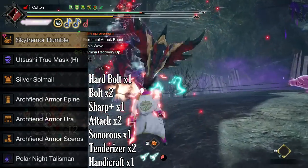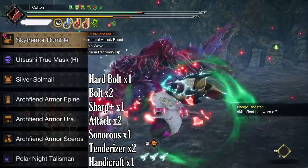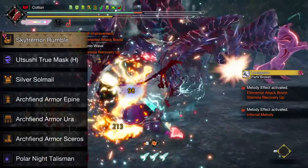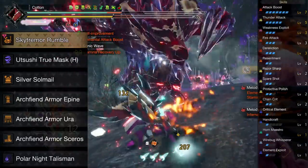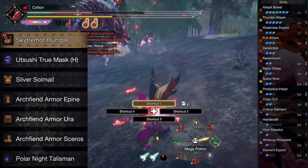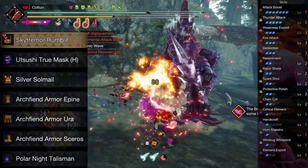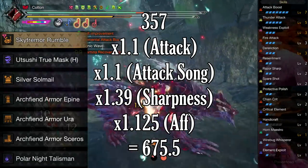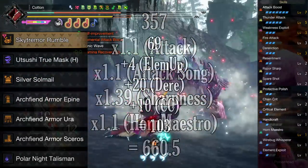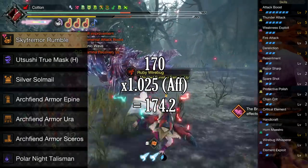For the thunder build, decorations are a Hard Bolt Jewel and two Little Bolt Jewels, the Sharp Plus Jewel, two Attack Jewels, one Sonorous Jewel, two Tenderizer Jewels, and one Handicraft Jewel. This build and the two following only have 2 Protective Polish due to a lack of weapon decoration slots — unless you get the final rank from armor augments — so getting that rank becomes a main goal for the Thunder, Dragon, and Water sets. Skills: 7 Attack Boost, 5 Thunder Attack, 3 Weakness Exploit, 3 Fire Attack, 3 Dereliction, 2 Resentment, 2 Razor Sharp, 2 Spare Shot, 2 Protective Polish, 2 Chain Crit, 1 Critical Element, 1 Handicraft, Horn Maestro, 1 Wirebug Whisperer, and 1 Element Exploit. Raw with additives goes to 357, full effective raw is 675.5. Removing affinity and factoring in Horn Maestro, raw for shockwaves is 660.5. Element additives go to 103; with multipliers, 170 on Silkbind Shockwave Pops and total effective element on weapon hits is 174.2.